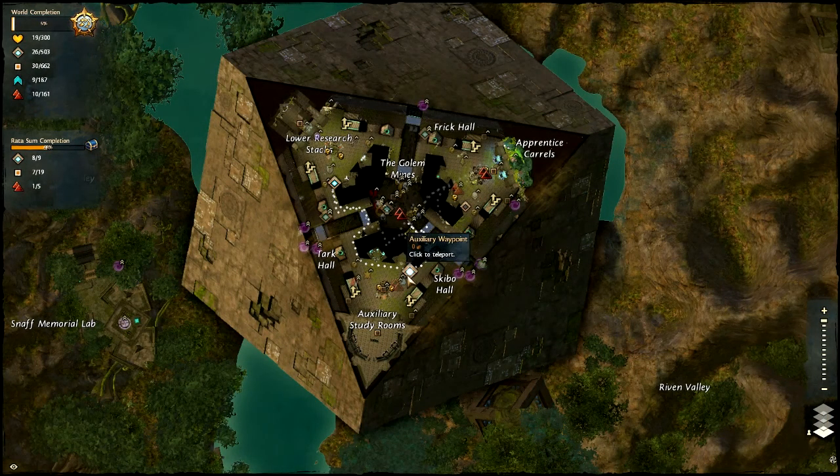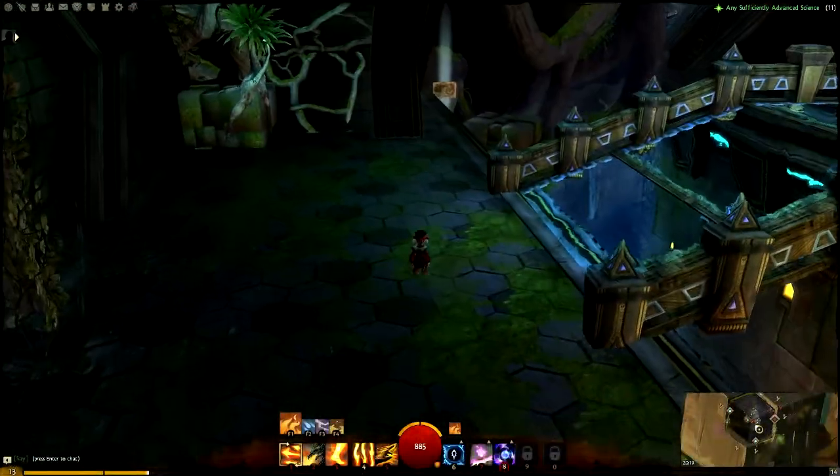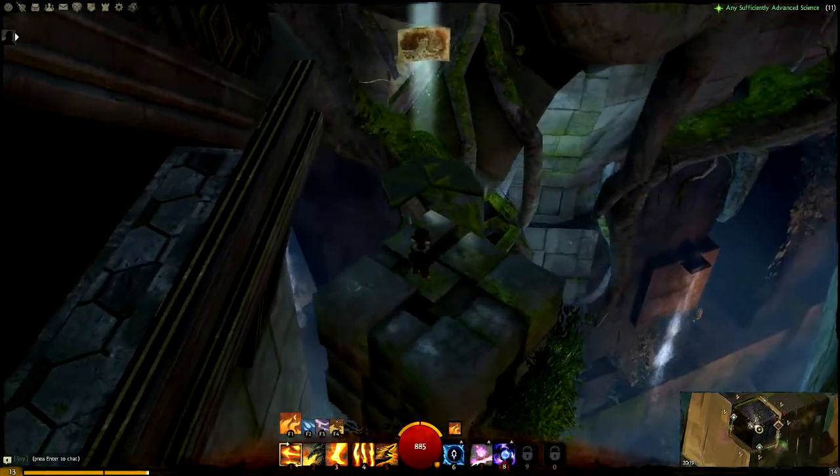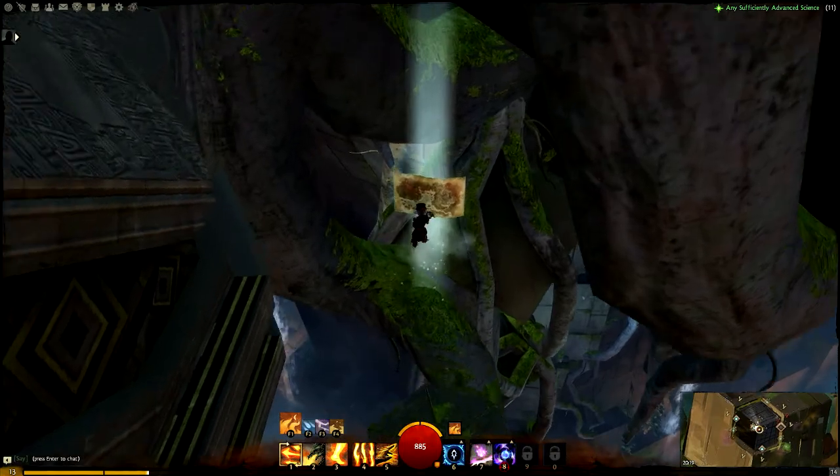For our second one, we are going to go to the second floor. To get there, there are stairs marked out on the map. You just have to get to where I was, jump on the cube, jump on this little pad, and there you got it. Simple, right?